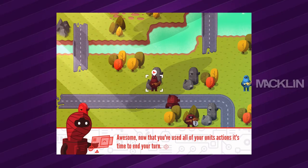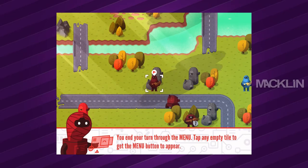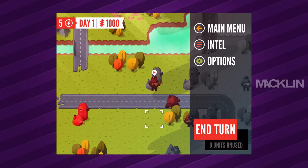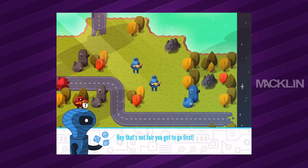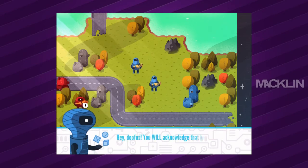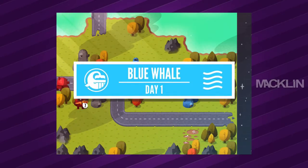Now that you've used all of your units' actions, it's time to end your turn through the menu — tap an empty tile to get the menu button to appear. End turn. The enemy responds: 'That's not fair, you got to go first.' 'What's not fair is abusing condiments when simple seasoning will suffice.' I kind of agree with the blue whale — I don't know if I want to attack him.